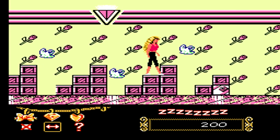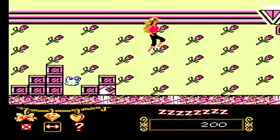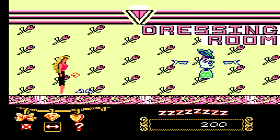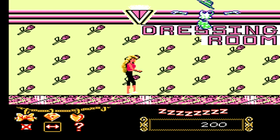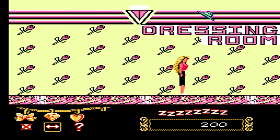Next up, you have floating dresses — or plastic bags, whatever they're supposed to be — coming up at you. Just wait for them to go down and then make an easy jump over them. You'll then battle the boss for this area. Use your diamonds to destroy each and every part of the clothing: gloves, a top, bottom, hat, and shoes. After you destroy each and every piece, you move on to the next level.